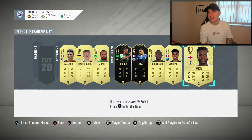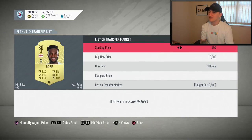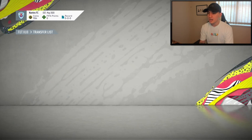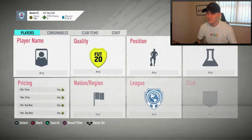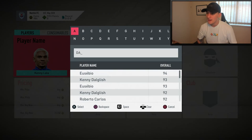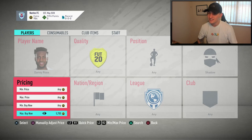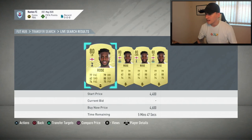This method is basically where you search up players on the market, see what they're going for with a Shadow chem style, and then when you pick them up, you try and sell them for a price a tiny bit higher than you would without a chem style. As you can see right here, I managed to get myself a Danny Rose at 3.5k. Danny Rose is someone who has actually popped up quite a bit when using this method, so I'm going to go over and show you how much his Tottenham card goes for with a Shadow on him.